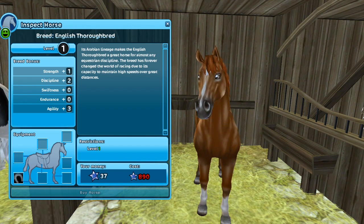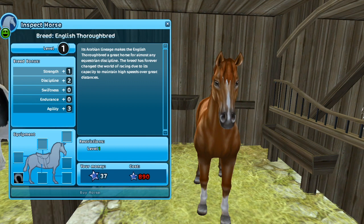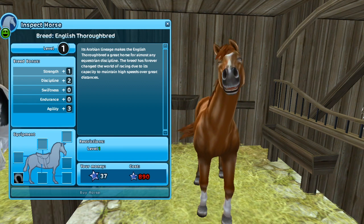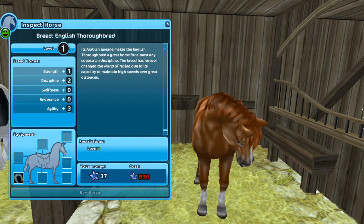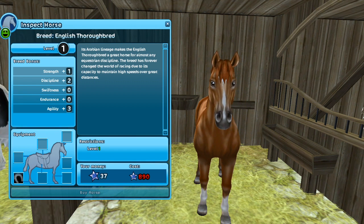So, with the English Thoroughbred, its Arabian lineage makes it a great horse for almost any equestrian discipline. The breed has forever changed the world of racing due to its capacity to maintain high speeds over great distances. That's a really short description compared to the Shire or the Icelandic — I guess apparently there's not much to them.